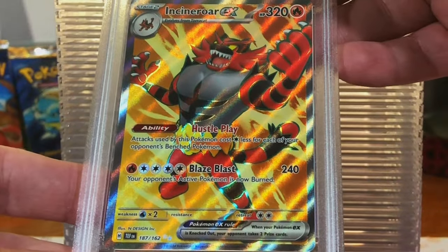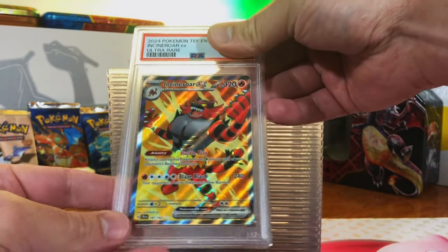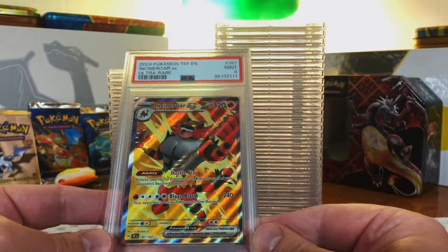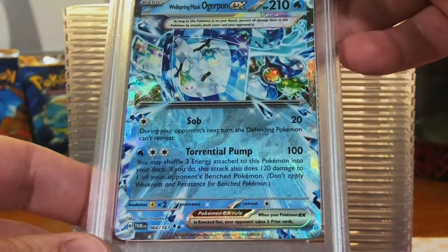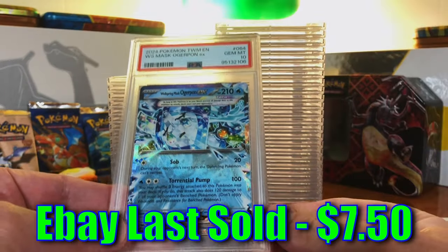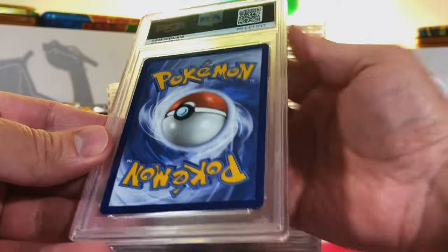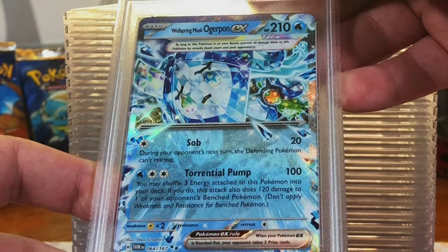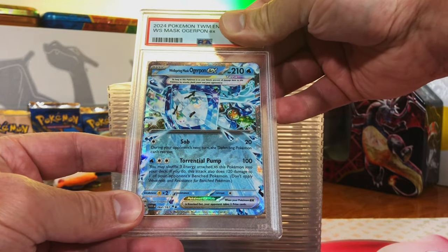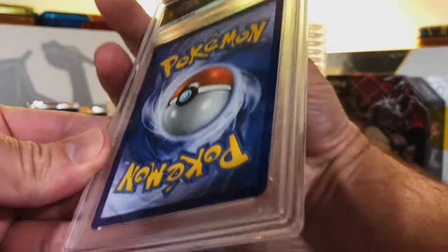Incineroar EX Full Art from Temporal Forces — absolutely awesome card, love this artwork. This one's a 9. Mint 9. Scoring a lot of nines, nothing less. Wellspring Mask Ogrepon EX Double Rare — I think this is a 10. Gem Mint 10! We're back with more Gem Mints. I believe we had two of those, so this must be the second one. Our second Wellspring Mask Ogrepon EX — this is a 10 too. Boom! We are starting off hot with this return.